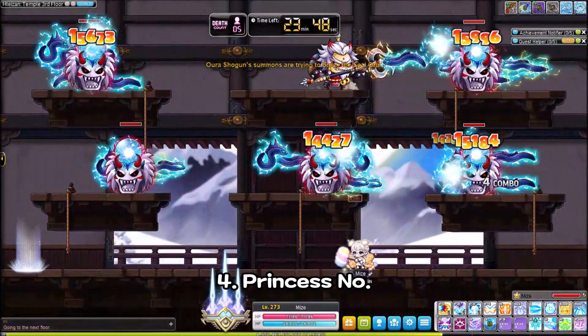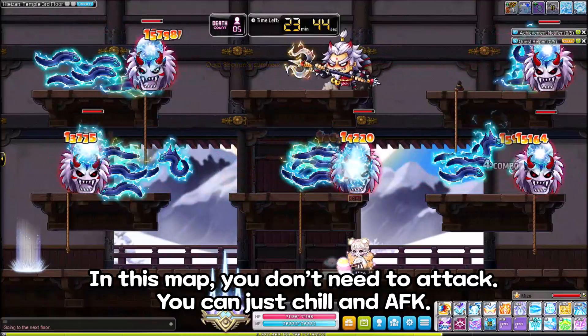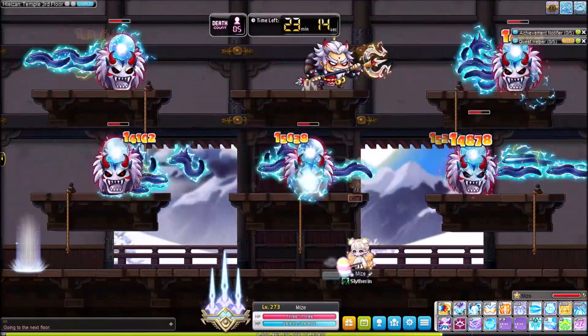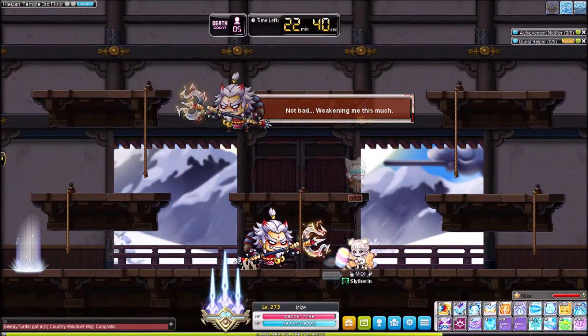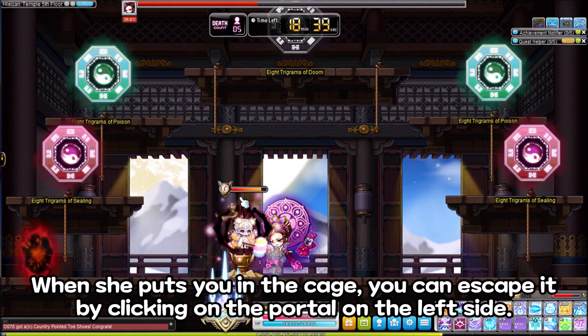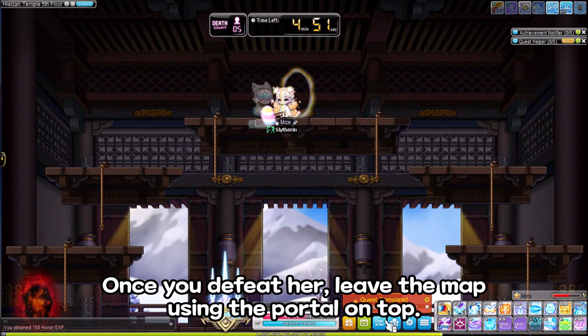Four, Princess No. In this map, you don't need to attack. You can just chill and F.I.K., and they will disappear. Bye-bye! When she puts you in the cage, you can escape it by clicking on the portal on the left side. If you come back, it'll be gone. Once you defeat her, leave the map using the portal on top.